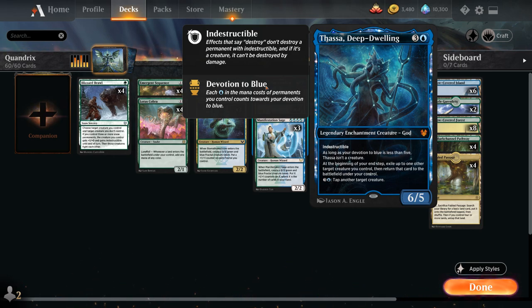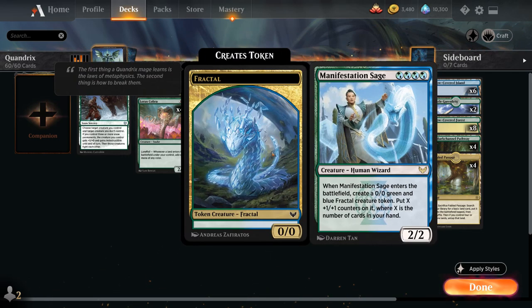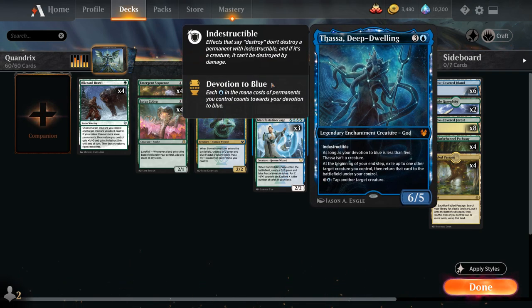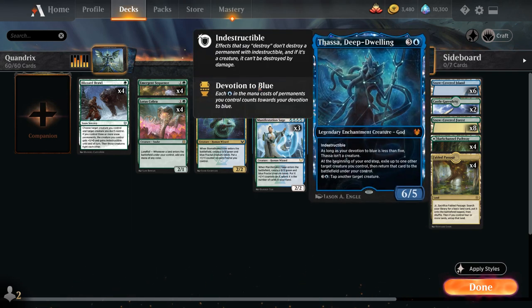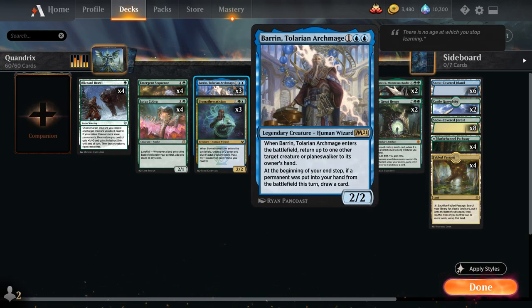Notably, Manifestation Sage provides four blue devotion, so by itself it will turn Thassa into a creature. We have other cards providing ample blue devotion too, like Quandrix Cultivator with two blue devotion, as well as Baron Tolarian Archmage — a three-mana 2/2 legendary human wizard that when it enters the battlefield returns up to one target creature or planeswalker to its owner's hand. At the beginning of our end step, if a permanent was put into our hand from the battlefield this turn, we draw a card — so sometimes bouncing our own creatures can be beneficial to draw a card and re-enable enter-the-battlefield abilities.